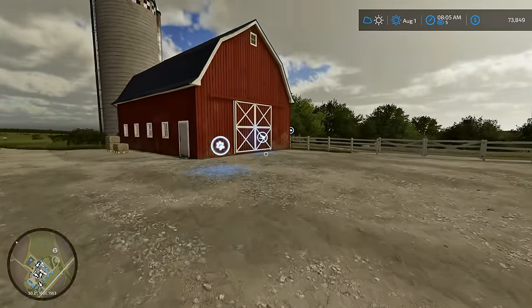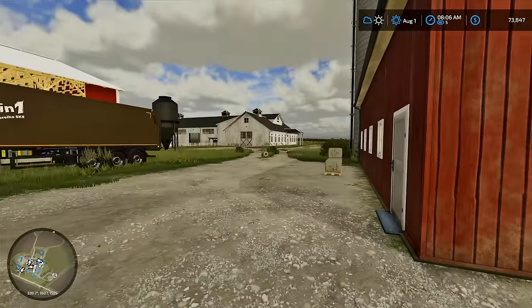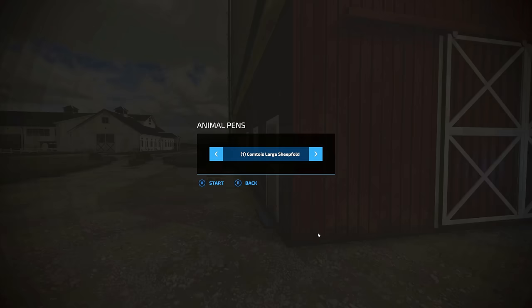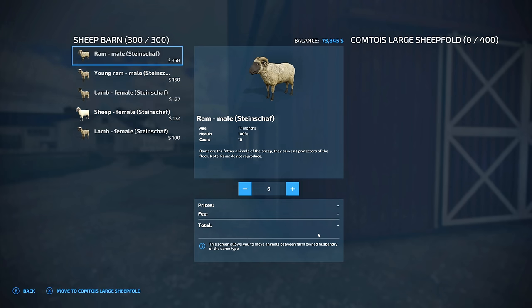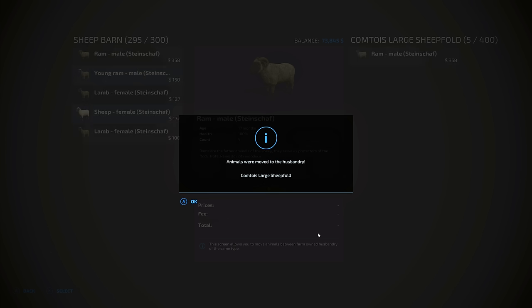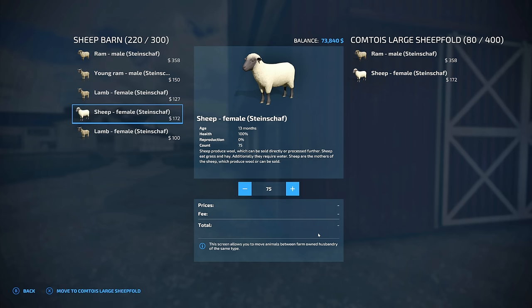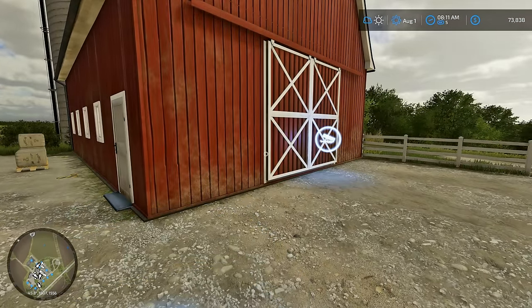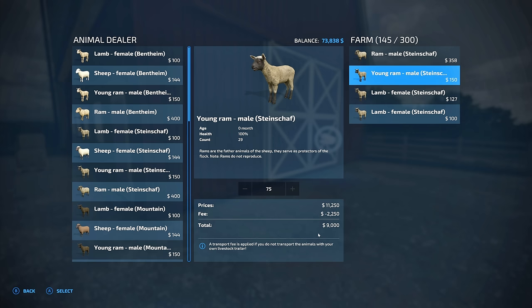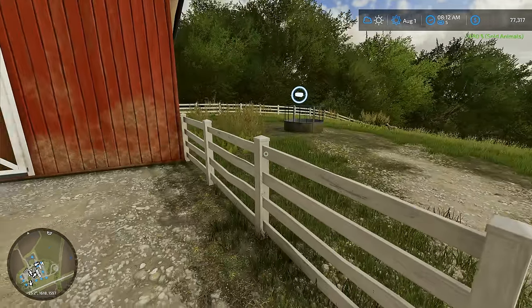We're going to let the new hauler get filled up here, which will take a while because it has a huge tank. We're checking out the sheep here because we are at capacity and we're going to go ahead and move some of the sheep over to the other pen. However, this will put us on a timer because there is currently no food in that sheep pen. For every hour that passes in game, our sheep will start losing health, so we will want to get the food over there as fast as possible. The plan is we're going to move all of the adult sheep, all the female sheep, and the ram over to the other sheep pen, and then leave all the baby lambs here. I'm going to go ahead and sell the young rams because we don't really have a need for them, and it brings in a little bit of revenue, which we need.